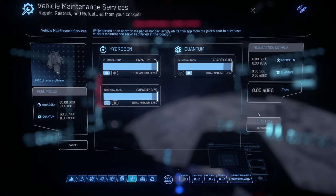The Starfarer team will handle things on their UI. They've already set a hydrogen cost, and for our demonstration here because it's an organization event, the cost is at zero. Once we confirm the fueling, they use the UI to open up the tanks and begin flowing fuel into the Gladiator. You can see the transaction details change as hydrogen tanks fill up, and then there's a request for quantum fuel — they stop sending hydrogen and start sending quantum.